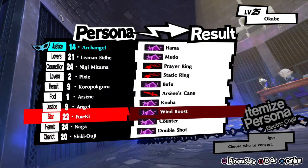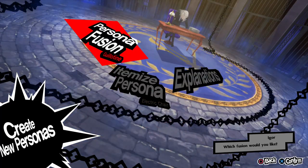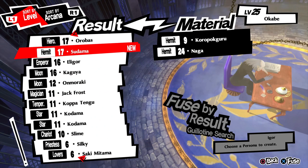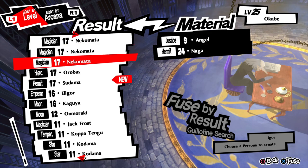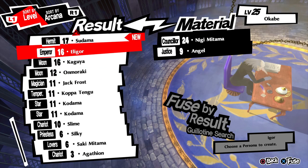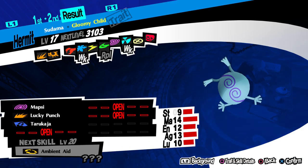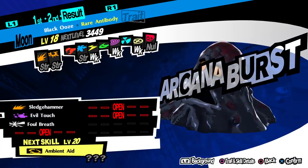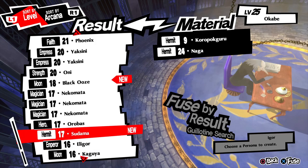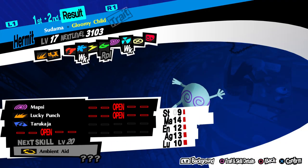Continuing to fuse by result — it doesn't matter that it's a level 17 persona, because when you get a new one you can combine this level 17 with another and it just keeps going. You keep filling out your compendium and getting access to new skills, new varieties, and better type coverage.